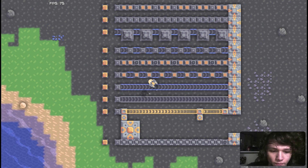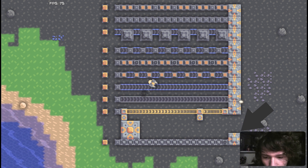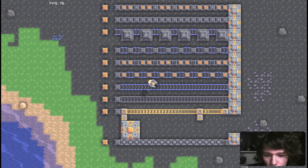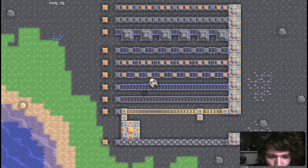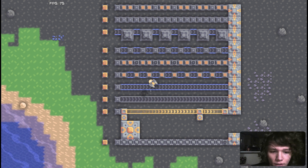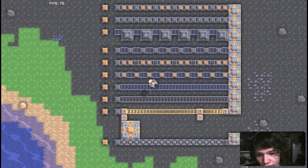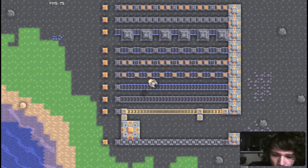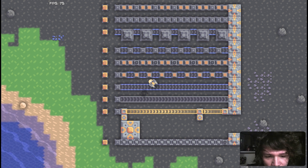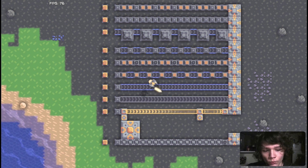How much is in this one? It is full. So this line of junctions with an output to an overflow gate has really high throughput, and you'll see that in perspective when I show you the rest of them.